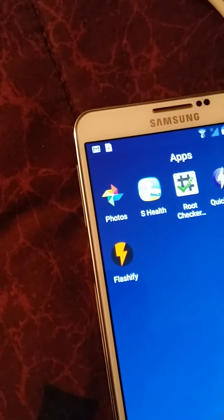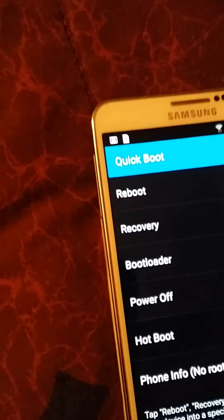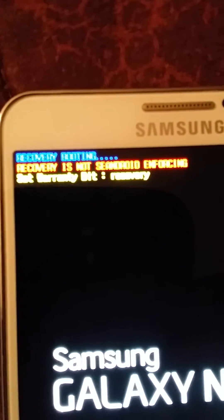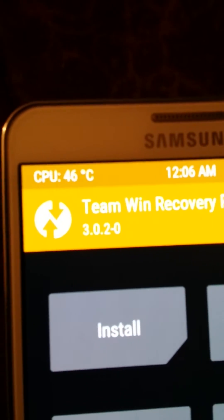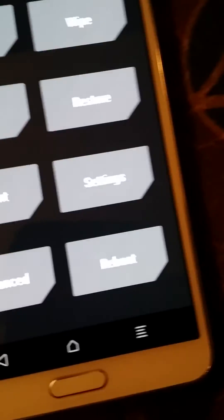Quickboot is an app that I like to use on stock ROMs that are rooted, so let's reboot to the recovery. Recovery is not SE Android enforcing. Team Win 3.0.2-0. Okay, this is what we've got, and it all works.